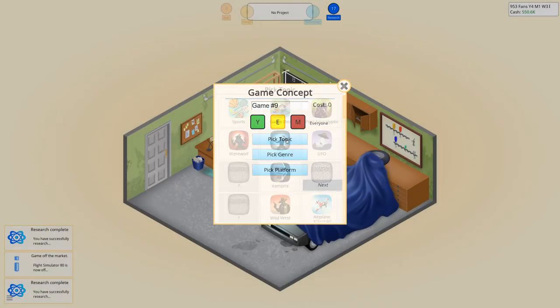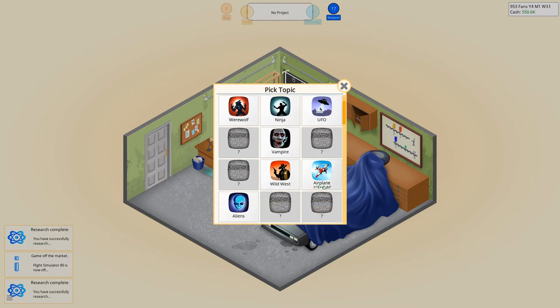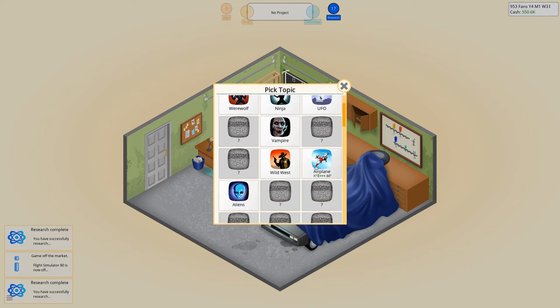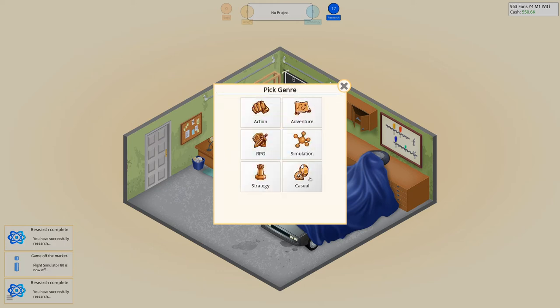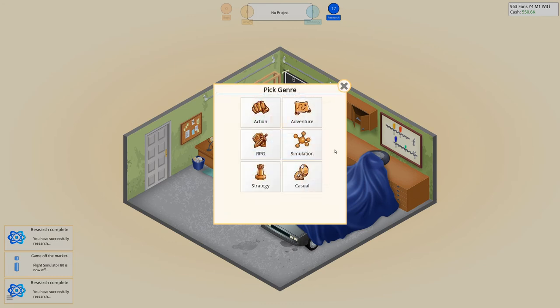What topic shall we pick? You can also see the target audience. I think last time we did a wild west and a vampire. Let's do an alien. I feel that's something for everyone. Let's pick a genre first. I am thinking about action — or, action would be more like a shooter game, and adventure more like a survival game.